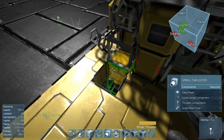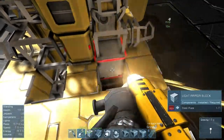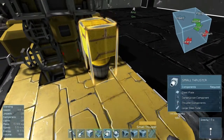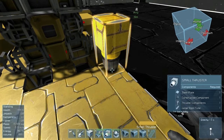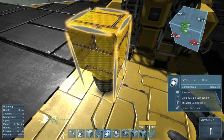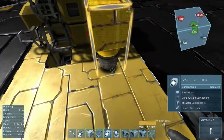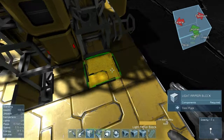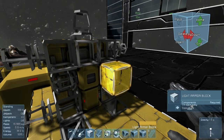I think I figured out why I have such a giant problem figuring out directions when I'm putting down blocks. The helpful hints on screen change depending on your orientation. See — insert and page up are on top there, but if I rotate, it's delete and page down. They don't stay relative to your position, or at least I can't understand how they do. It's a bit weird and hard to understand.